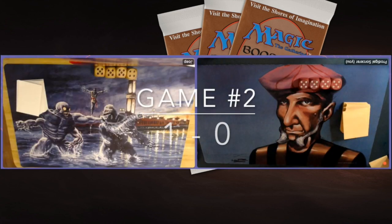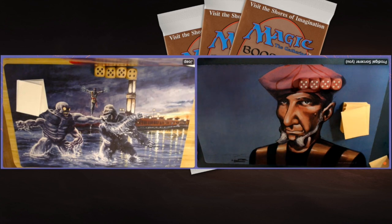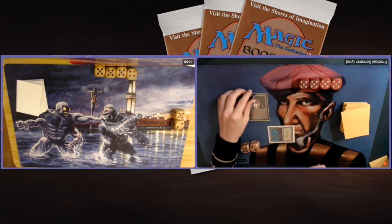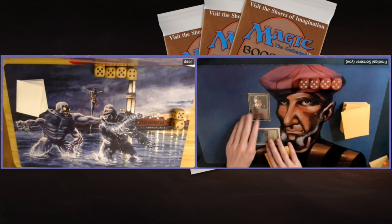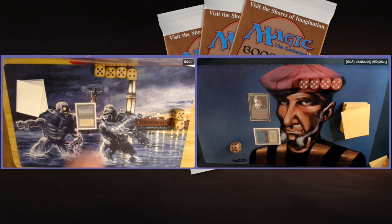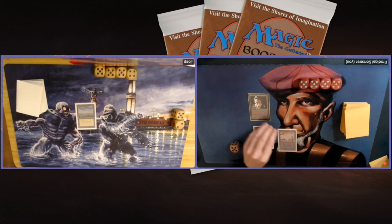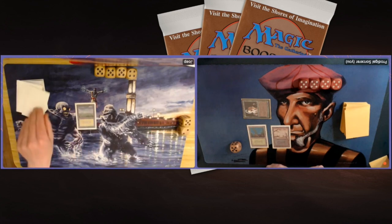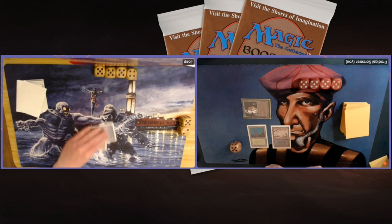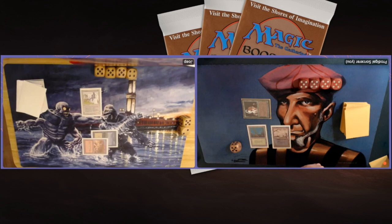Game number two — here we go. Drawing my seven. Starting here with an Elves of Deep Shadow, which is pretty good. Passing the turn. There's a Plains passing from my opponent. I'm attacking for one — usually at turn two I want to play some land removal, but not this time. There's a White Knight. That is bad — 2-2, First Strike, Protection from Black.